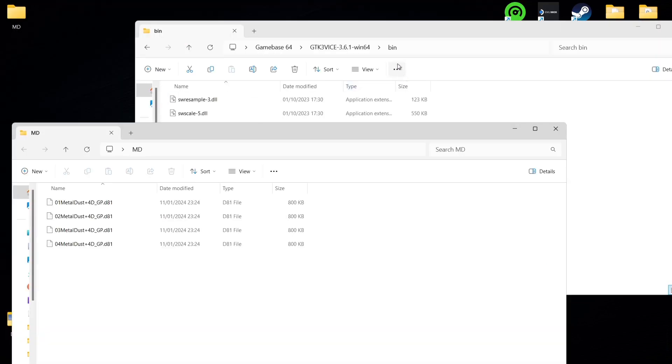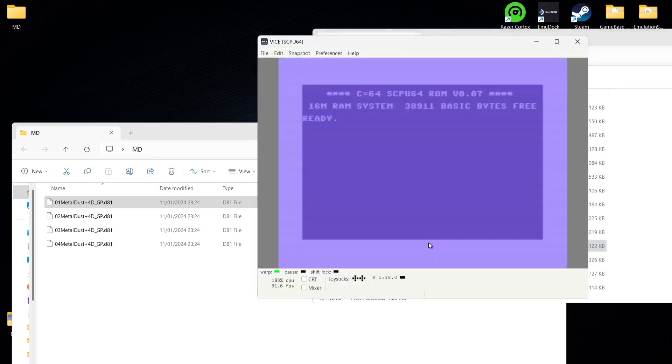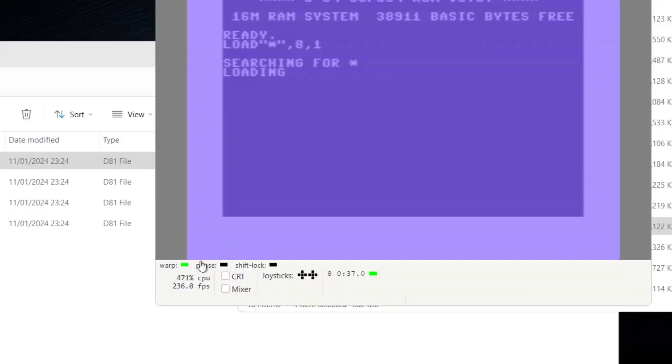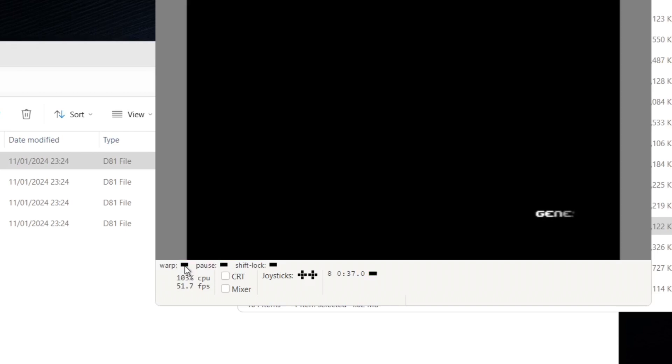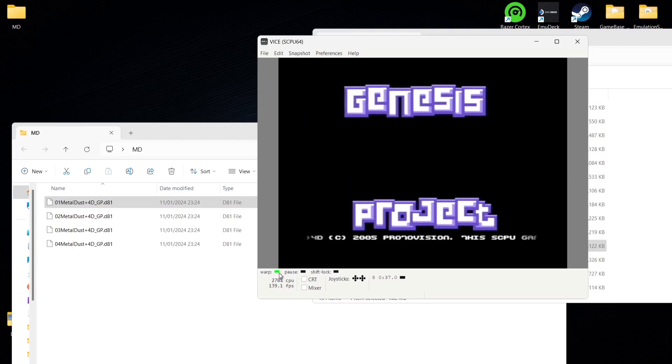There are four discs for this game and you'll notice they are .d81 files. Take disc one, labelled zero-one, and just drag and drop it into the now-configured emulator. Bear in mind this game takes a long time to load up and there are some options we need to select. What I tend to do is click on Warp — that's going to increase the speed of loading.